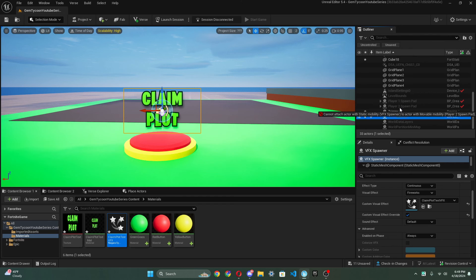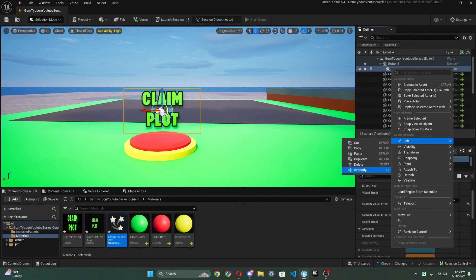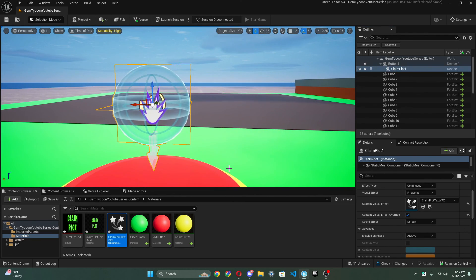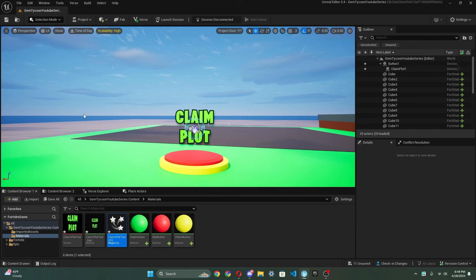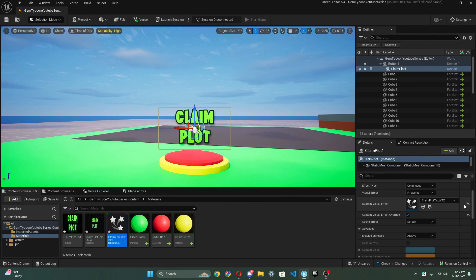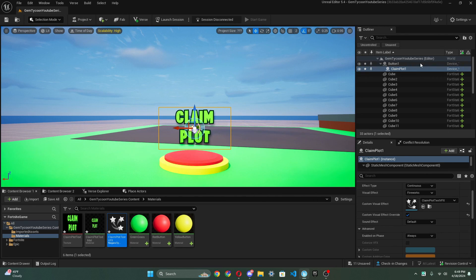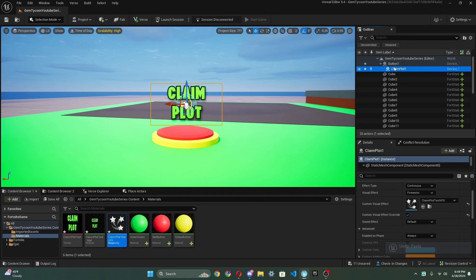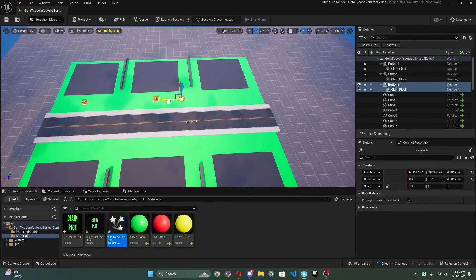We're gonna take this VFX Spawner and drag it into our Trigger. Then we can rename the Trigger to Button One, and rename the VFX Spawner to Claim Plot One. Just reset it once you change the name, then drag your VFX Spawner right back. Now I'm gonna select the button — copy paste it, take both the button and the child, and drag it to the next plot. Copy paste for all the remaining plots.